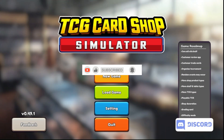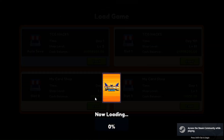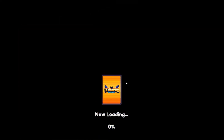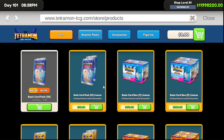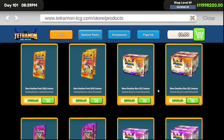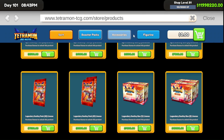We can rip destiny legendary packs without having to wait until level 50, get the big eight-pack destiny booster boxes without waiting until level 70, and get the level 80 figurines — everything — all on a day one save. Everything can be fully unlocked and we don't have to worry about any level caps anymore.